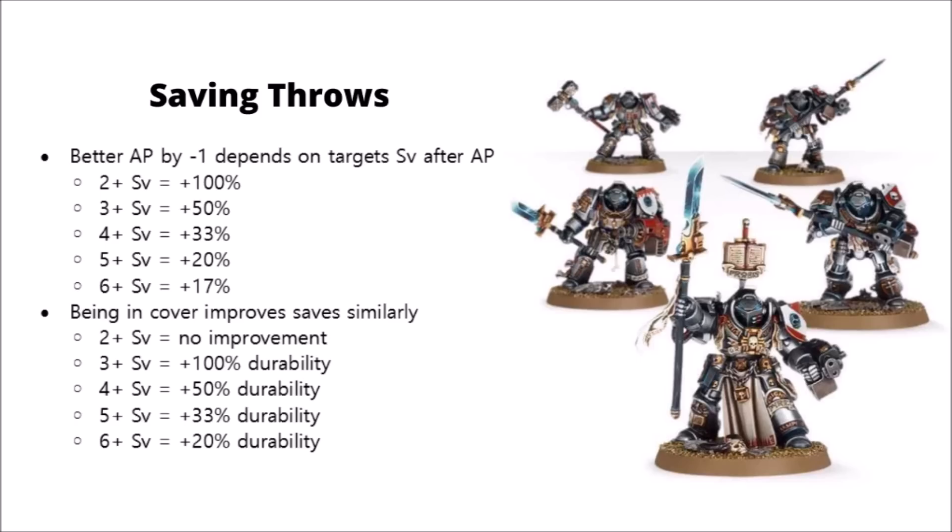Basically, if you do have a buff that just improves your weapon's AP by minus one, that's going to have the biggest impacts on things with the highest save, such as Terminators with a 2+ save here. If you manage to get an extra AP minus one, they drop to a 3+ save — and that's actually an extra 100% increase in your damage output, because you have twice the likelihood of them failing a save.